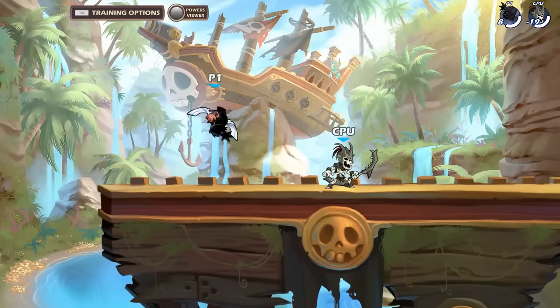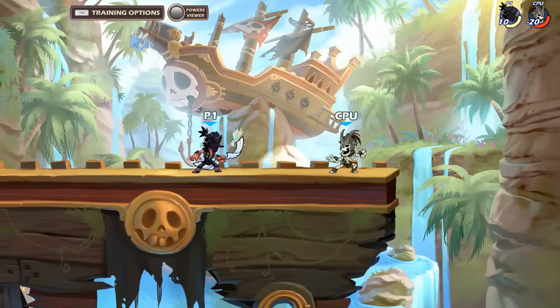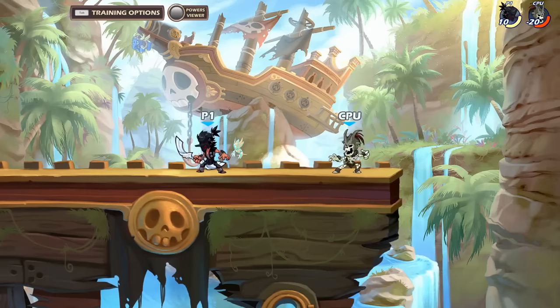Sare is a swing that's a great approach from the air as well as a great edge guarding tool. Here's an example of how Sare can be used as an edgeguarding tool.